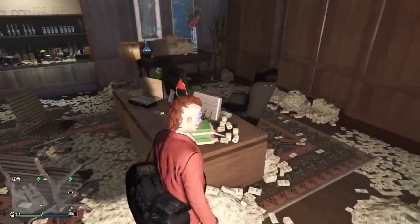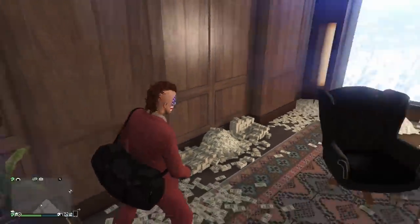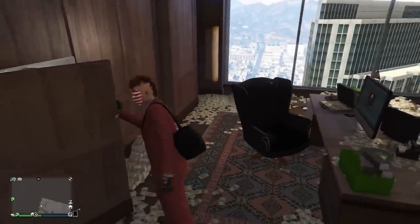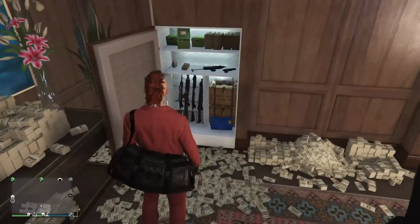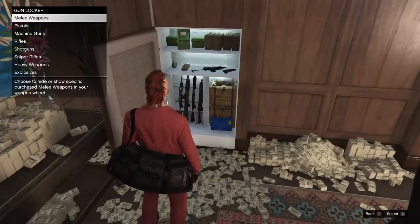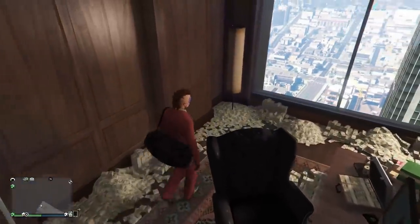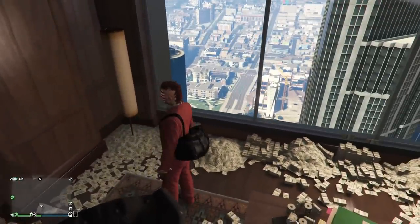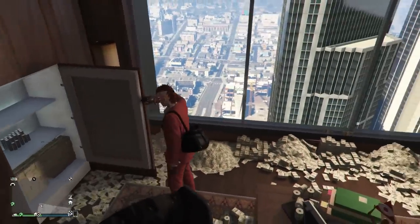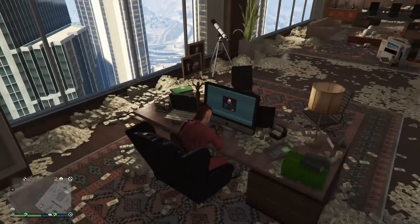You've got your telescope there, which you can use for hat and mask and stuff like that. You have the gold trophy, which you can only get after 1,000 collections completed — that's a grind right there, but it's fun and it's worth it. Here's the gun locker right here. You use the gun locker to adjust your weapon wheel — one of the greatest things they brought in was being able to customize the weapon wheel. You can remove weapons you never use, add them back, or take them out. Really handy. There's your money safe right there as well.